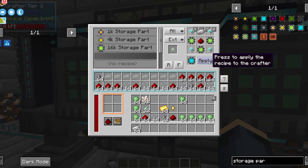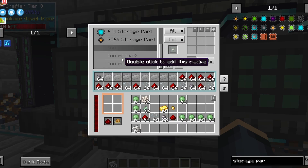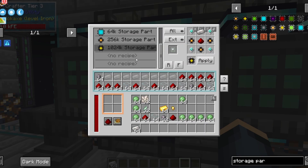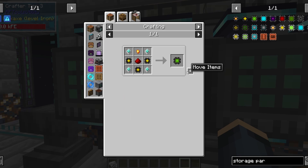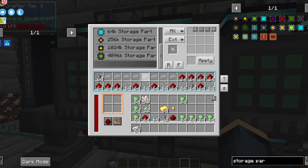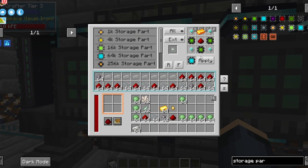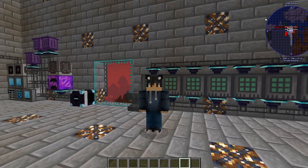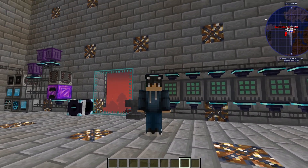Once you get to the 4096K storage part, you will be needing modium, vibranium, and unobtainium for anything above the 1024K. Those are all rare resources, especially vibranium and unobtainium. I recommend using bees for that, so you're going to want to go watch that next.